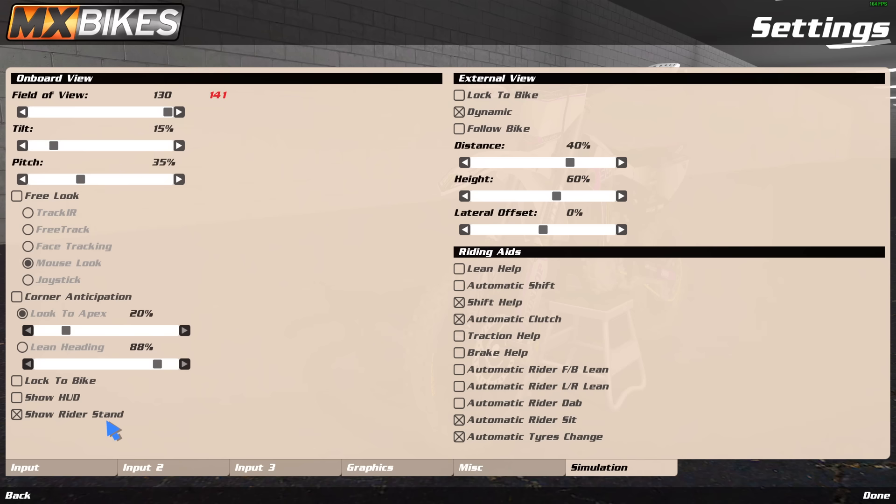External view is all your third-person camera settings. I don't run third person — I think it looks terrible — but some people have really good settings for it. If you're coming from sim or arcade games you might want to try it. I'd encourage you not to, but it's personal preference. If you do run third person, don't look at my settings — find someone who actually uses that view.